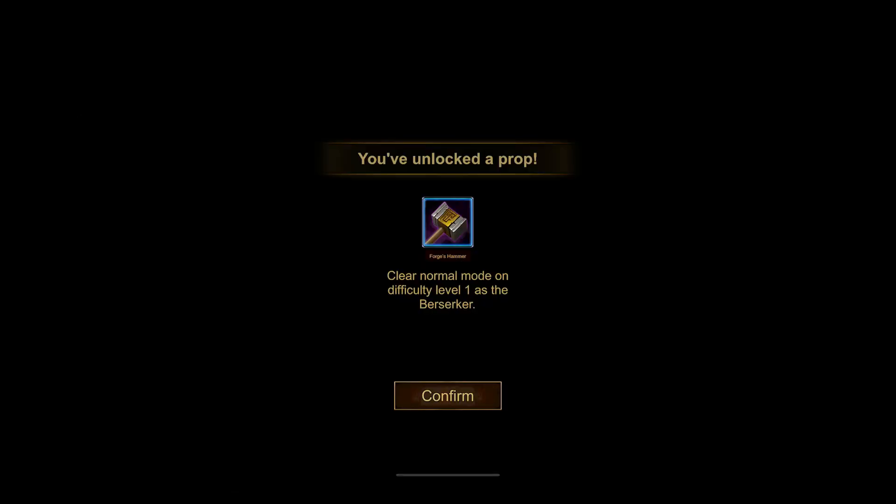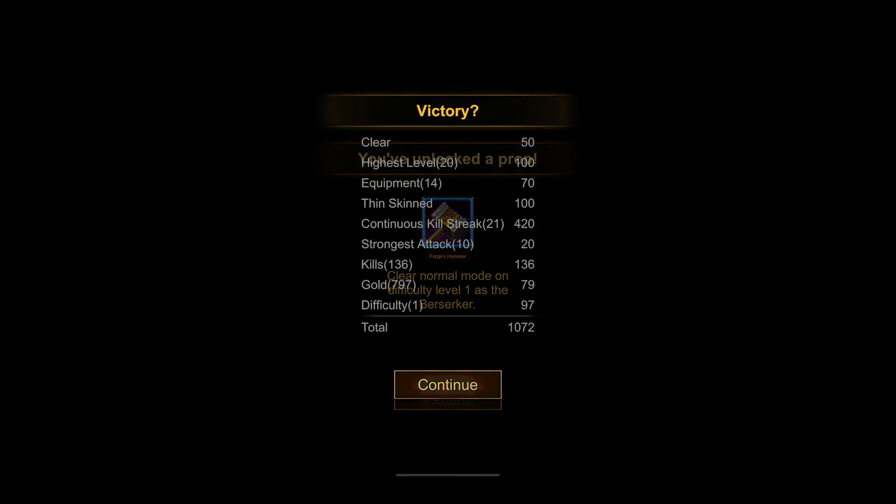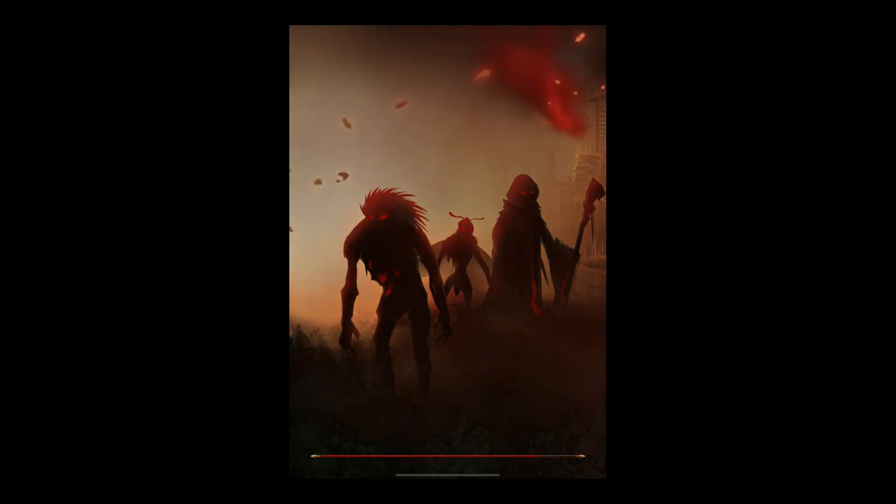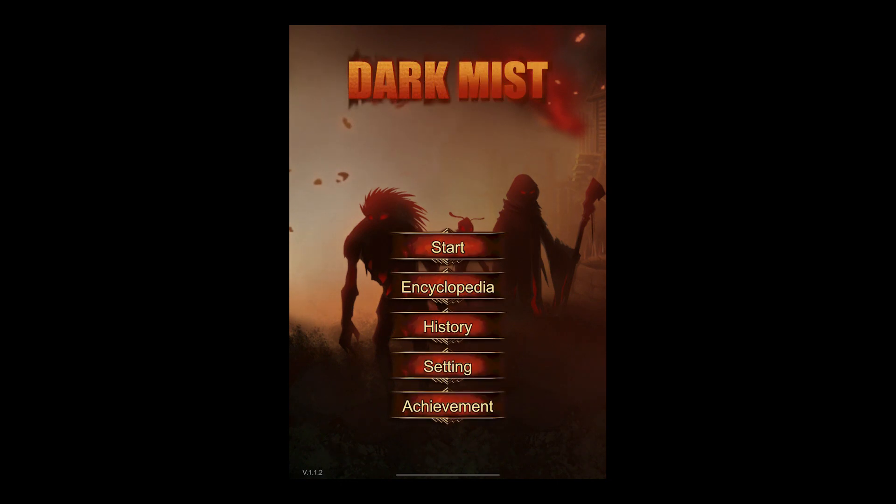You've unlocked a prop — Forge's Hammer. Immediately choose four card rewards, the available cards will be upgraded. So we cleared normal mode on difficulty level one as the Berserker. Victory! We cleared. Highest level was 20, equipment was 14. Thin skinned, continuous kill streak 21, strongest attack 10, kills 136, 797 gold. You can even share scores, huh? Well, that's cool.